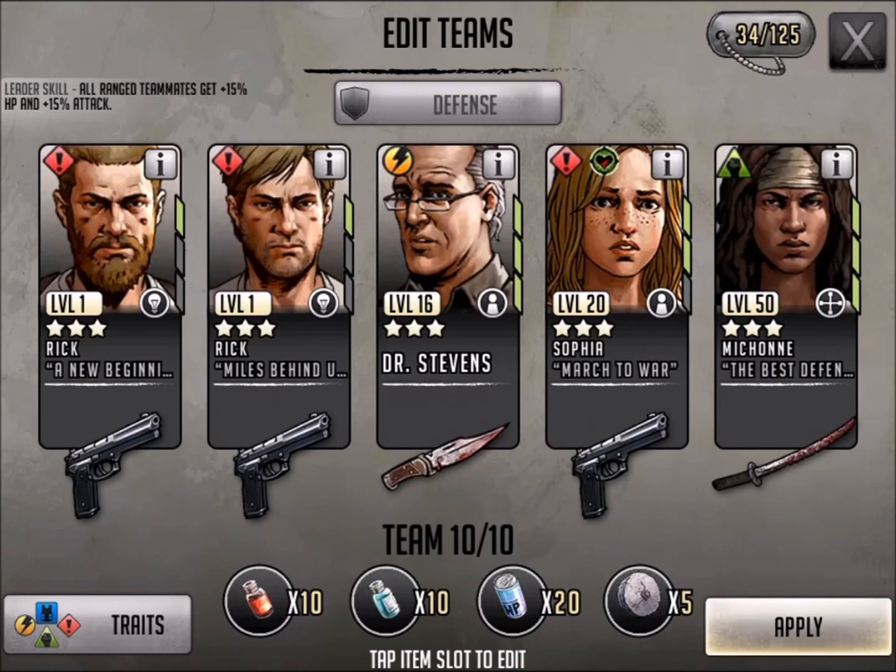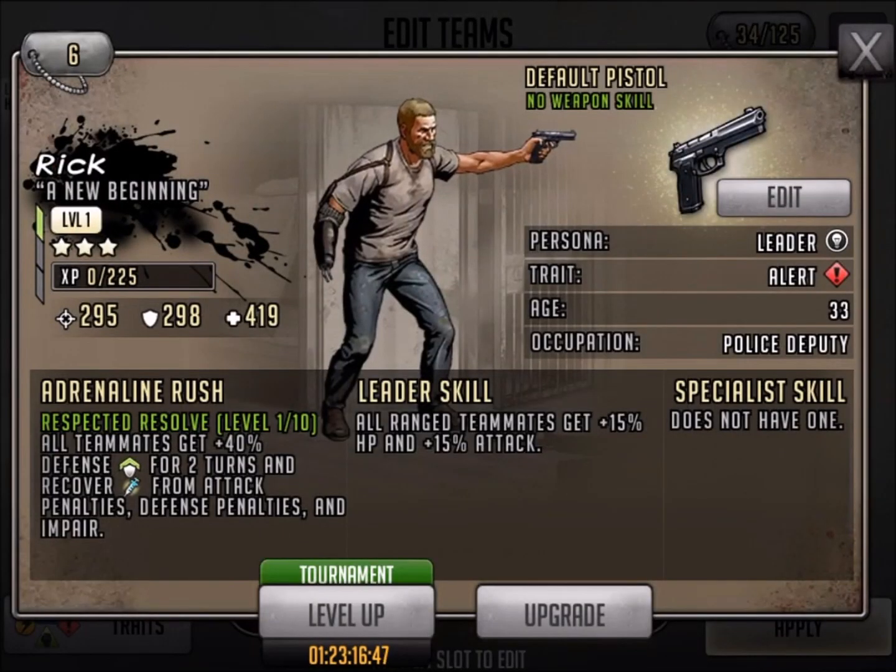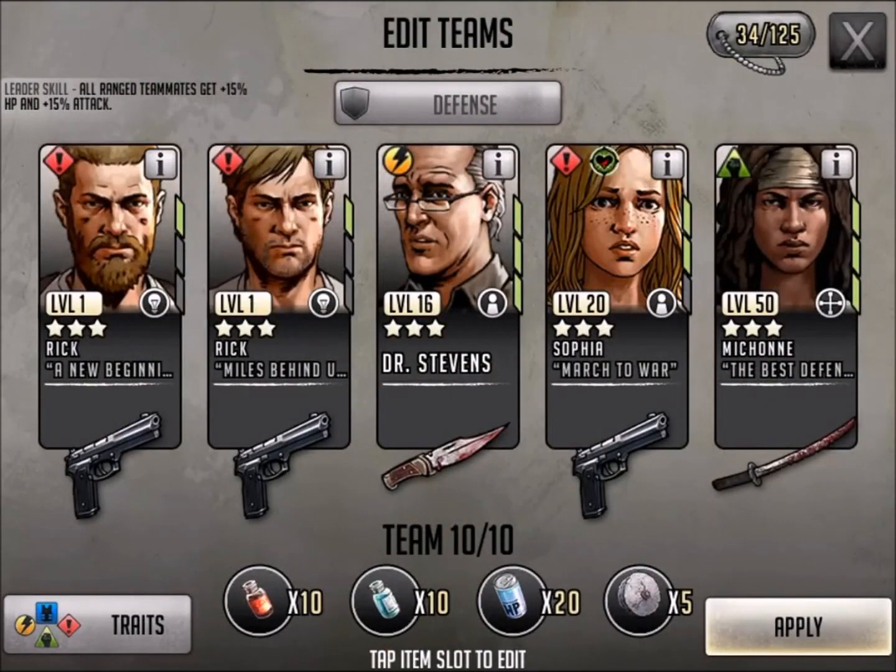You know I'm not going to do a video without putting at least a couple Ricks up there for debate. So here's 3-star Rick: A New Beginning. How many times have you guys seen this in pack openings — 50? All teammates get 40% defense for two turns. This has kind of been like my buff. This wasn't quite Baby Rick — this is kind of like Baby Rick's brother. All ranged teammates 15%. Never really used him as a leader, but here you go.